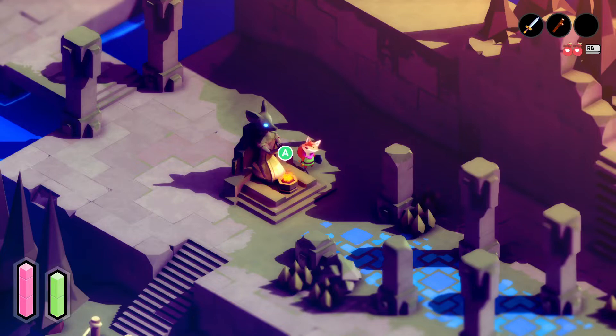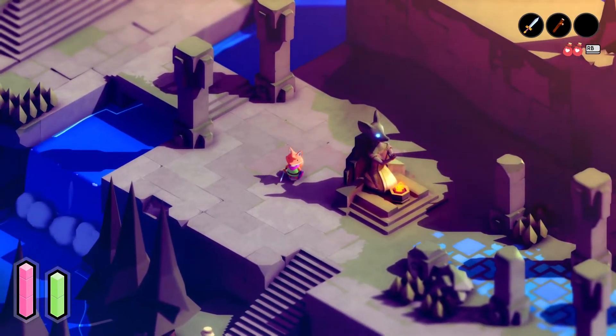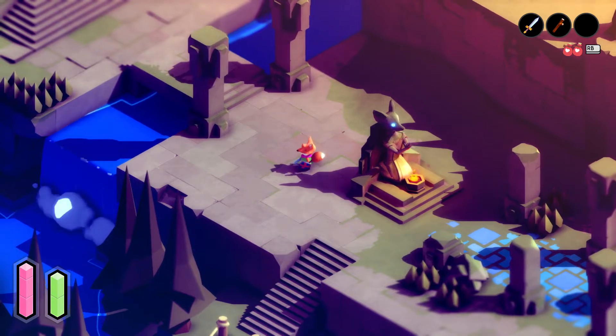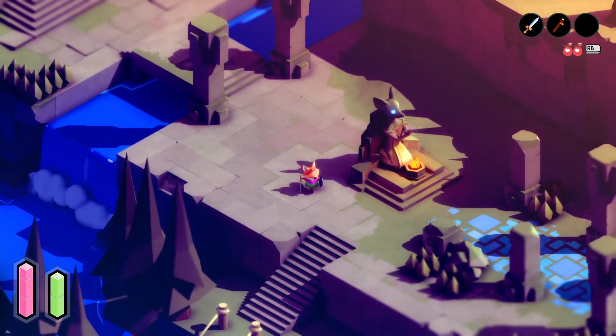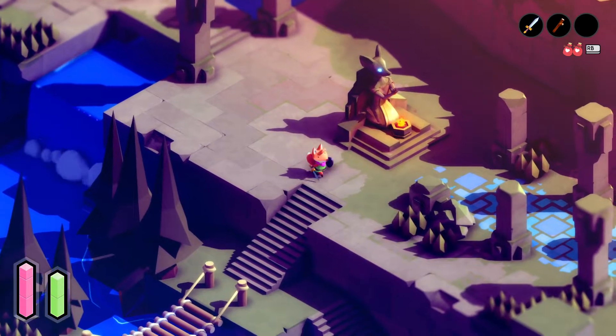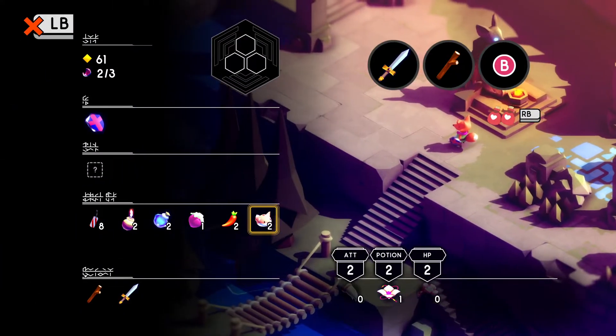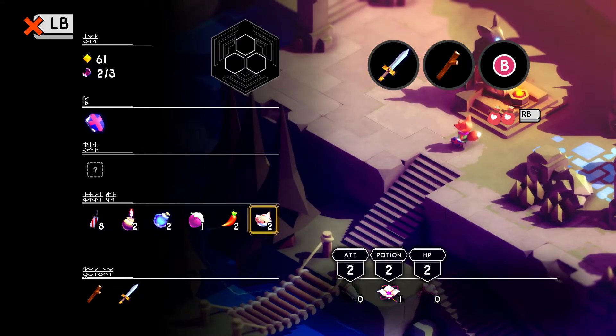He's shaking his head in disbelief at the fact that the shield is growing when you put it in front of you. I just noticed that it's tiny and small but it gets bigger when you put it in front of you — it's quite neat. Last time we upgraded attack twice, it seems.